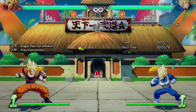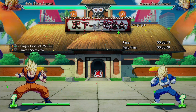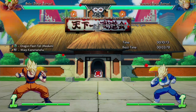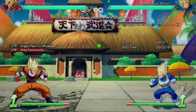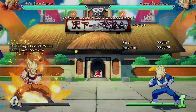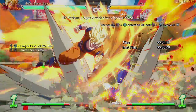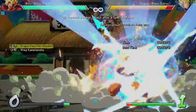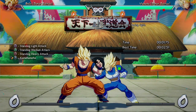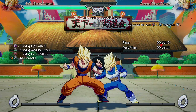Okay, this is the start of manual combos — you're graduating now. This is the Medium Dragon Fist, and it wants you to tie it into the Warp Kamehameha. So basically it wants you to connect them both. It's starting to get a little bit harder, but not that much — just a little tad harder.